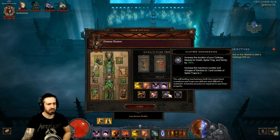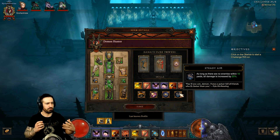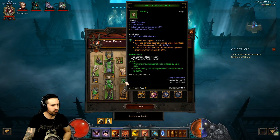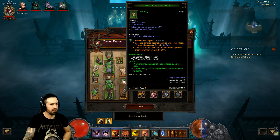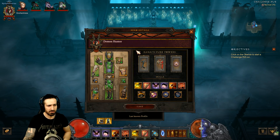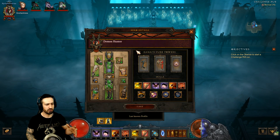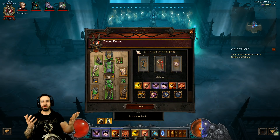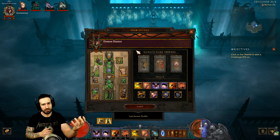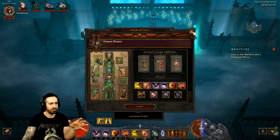Looking at the passives: Ballistics, Custom Engineering, and Steady Aim. Even though the build isn't set up perfectly, it'll be pretty easy for me to pass this as a Demon Hunter main. The jewelry is notably weak — only one ring has a legendary gem, and there's no legendary gem in the amulet. The most important missing piece is that Manticore crossbow. But that's what I like about Challenge Rifts — even imperfect setups make it a genuine challenge.